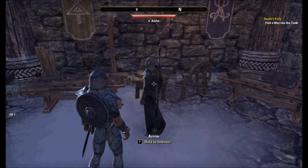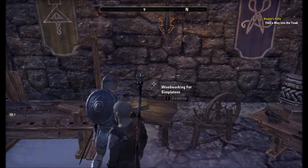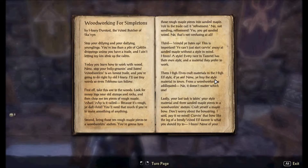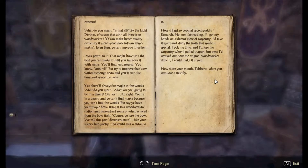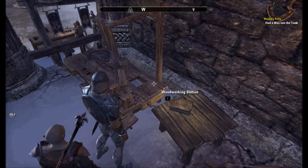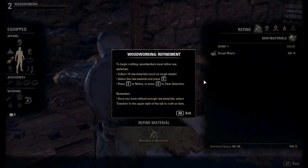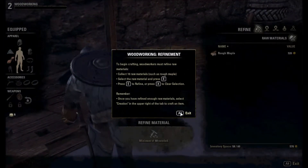Okay, now to find 'Woodworking for Simpletons.' Read it. Turning the page. Where's the woodworking station? There it is. Collect raw materials - rough maple - and I have plenty of that. Excellent.